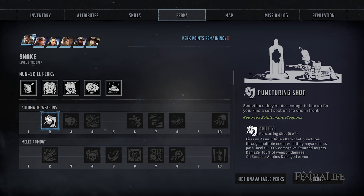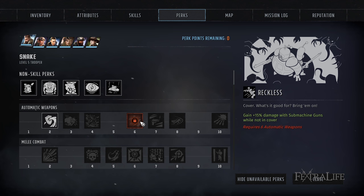Later in the game when there are tons of enemies, you're going to make better use of Puncturing Shot. Reckless is a great perk for submachine guns because you need to get close to use these weapons — you're going to run up, blast them, and probably get into cover. If you're using a submachine gun with very short range, you're probably not going to be firing from cover that often, so this is a very good perk to pick up.